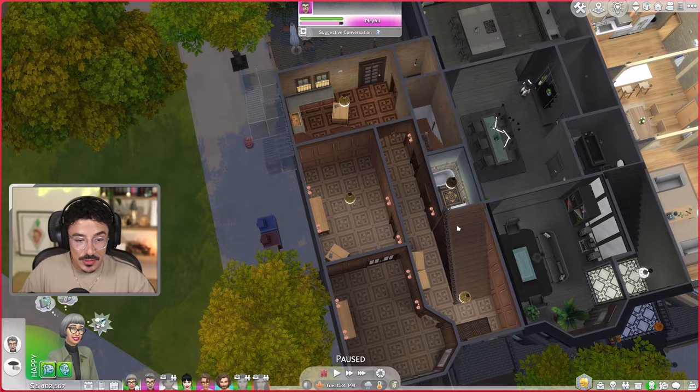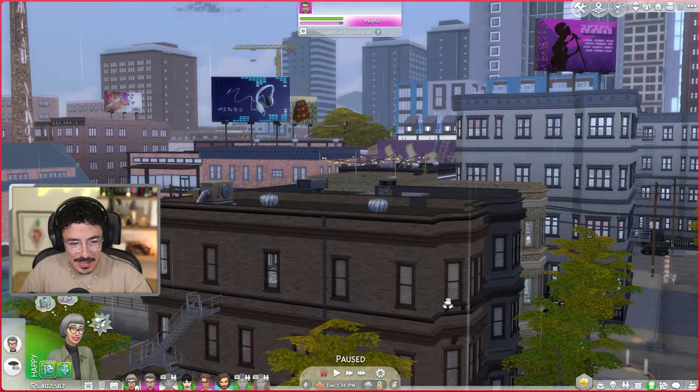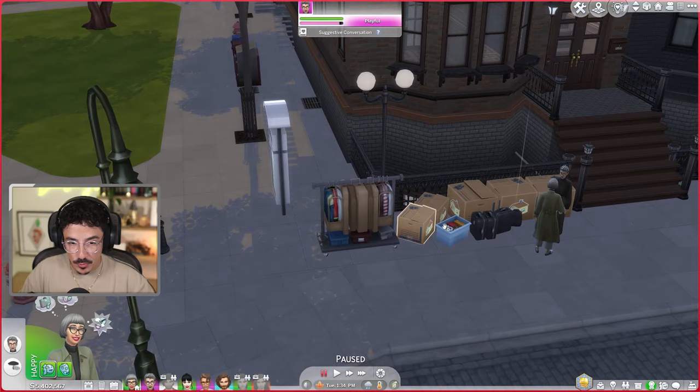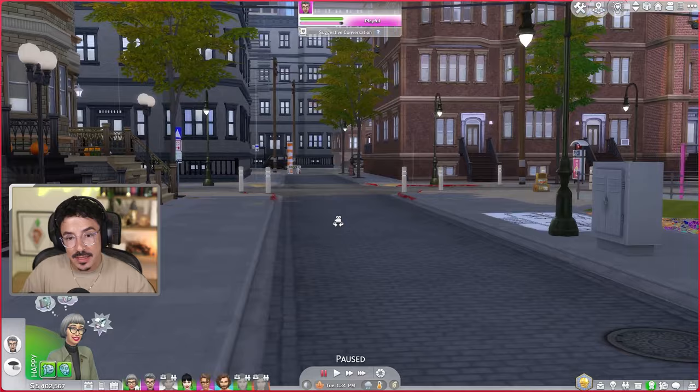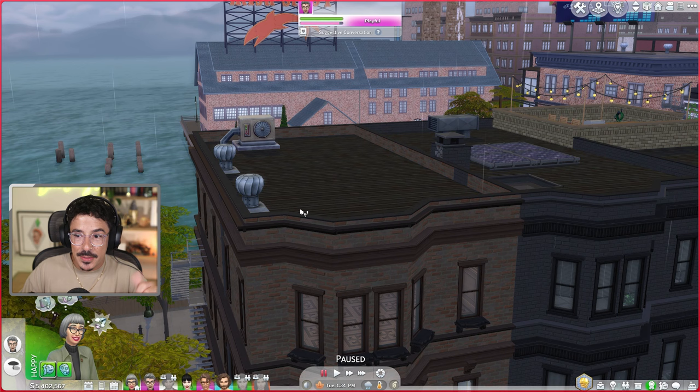What we're going to be working on today is this level down here — strip it back and also work on the exterior a little bit. I'm going to take off quite a lot of the detail and put some new windows in. It is autumn in the game and the leaves are starting to change — it's autumn in real life too. I've put up some pumpkins just to decorate it a bit. So let's flop over to build mode and start renovating.